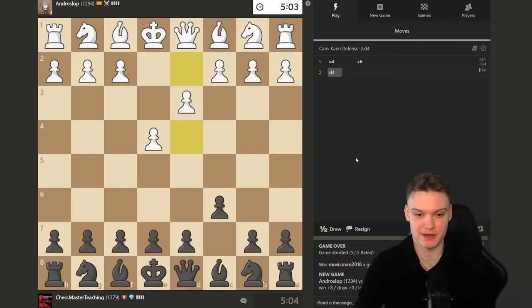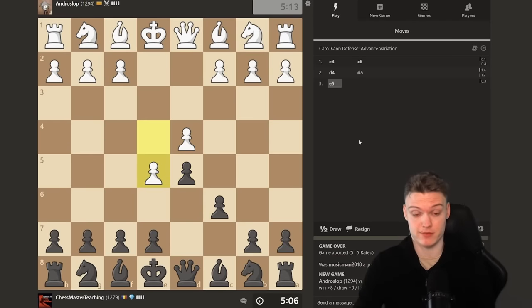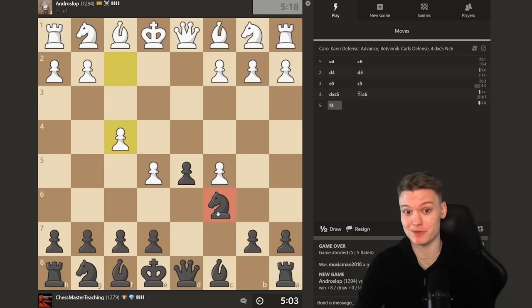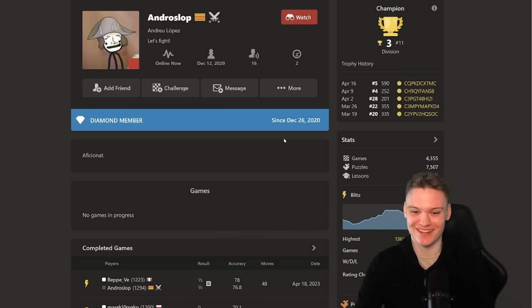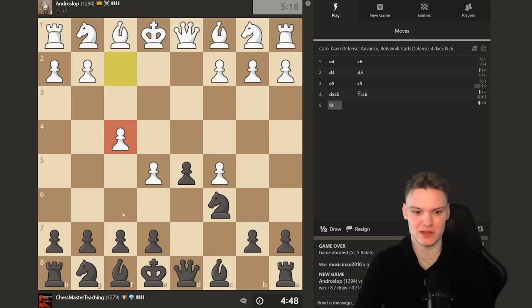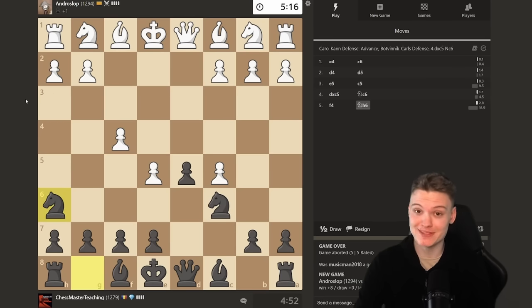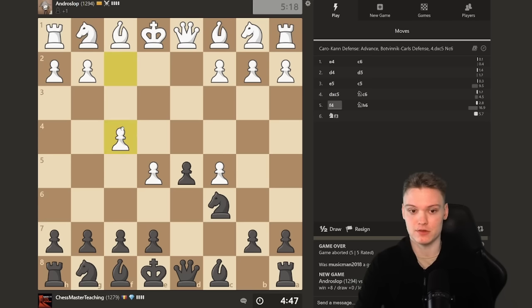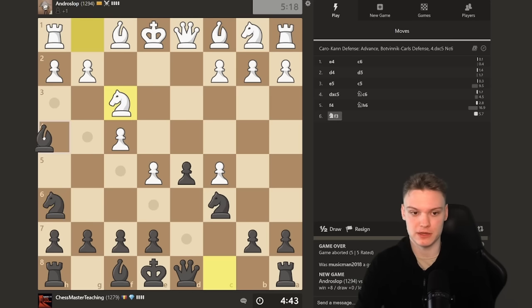Managed to find ourselves another game. It's been a while since somebody played the Advance, but there it is finally. We're going to be sticking with the move I'm going to be recommending in my upcoming course — and we're not going to be playing e6. We're going to be sticking with the simpler lines. F4 — funny guy. I am somewhat suspicious that this guy may be a cheater, but I'm going to play my repertoire and we'll see if it's bulletproof against the computer. Because f4 is definitely, let's say, a real test of this variation, and it's played by grandmasters.